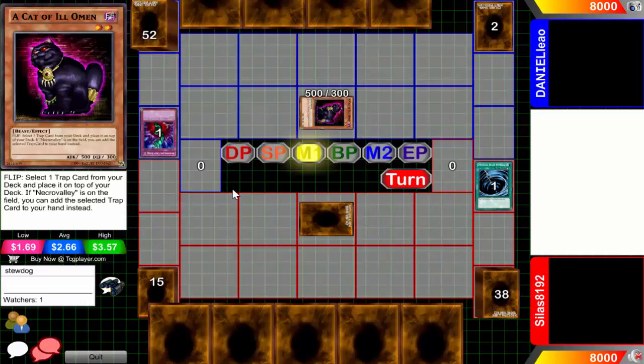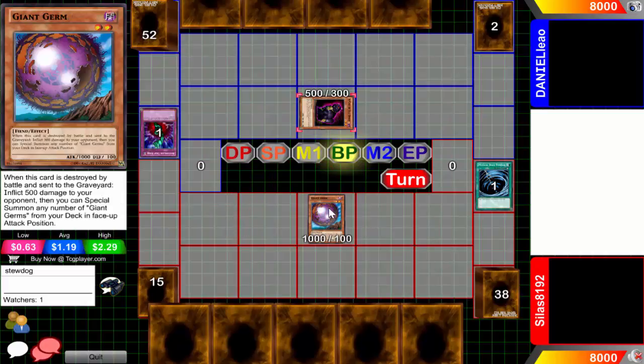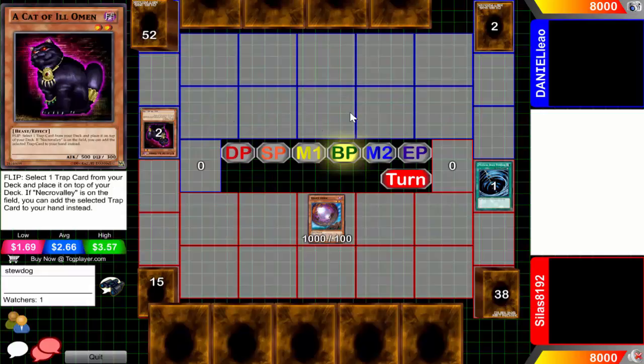Unbelievable. So he flips something to put Negate Attack on top of his deck. Out of all trap cards in the entire game you've got to put the powerful Negate Attack. And now Sulisa is going to special summon his Giant Germ and attack right into the Cat. There should be an attack mode, but hey, in Low Rated Duelists rules you're allowed to flip something in defense mode.